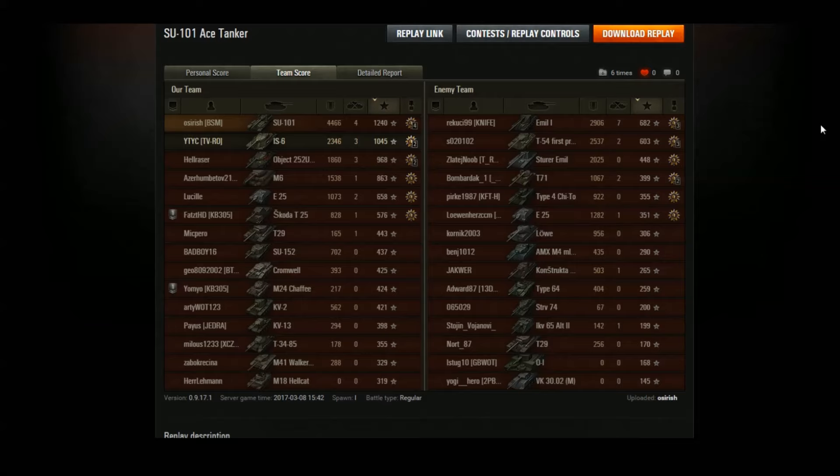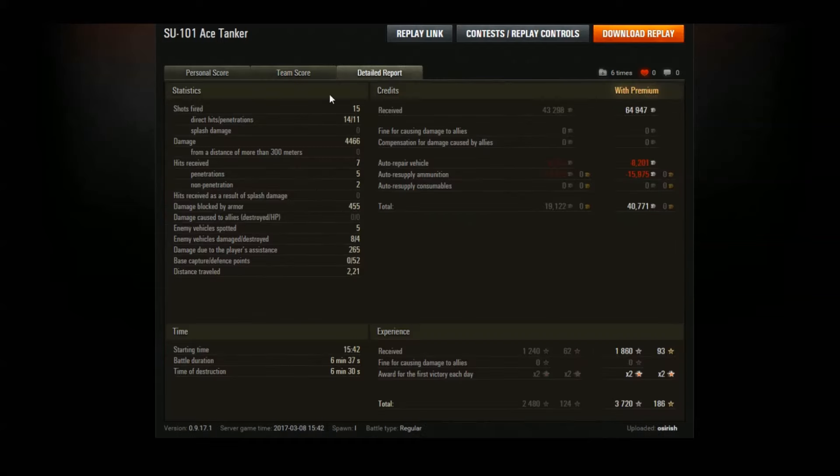We did almost 4.5k damage. Even without the better DPM gun, the better penetration and alpha worked out. We fired 15 rounds, hit 14 at close range, penned 11 - a little disappointed with some bounces, but one was a deliberate track shot. We received seven hits and managed to bounce two - our armor not very effective, though the lower-tier Sturm and E25 still penned us.